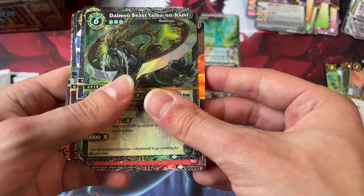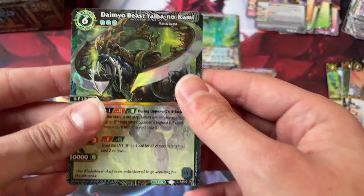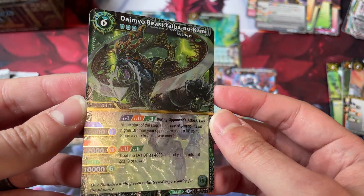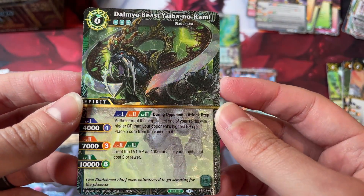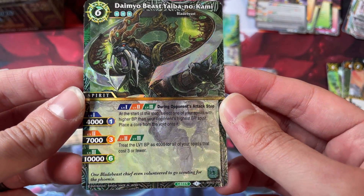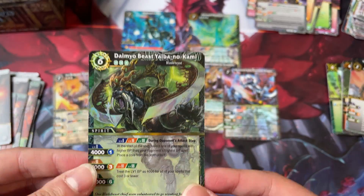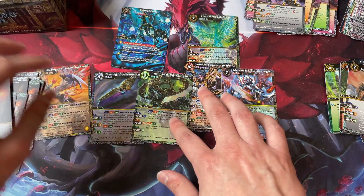Void Lord — Daimyo Beast Yaiba no Kami. This is probably the weakest green X-Rare of the set. Cool art, though. I don't think it's going to be any good.